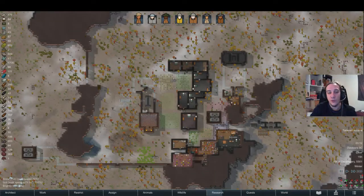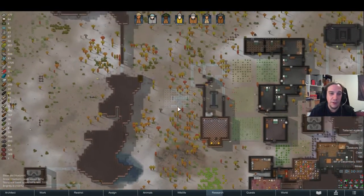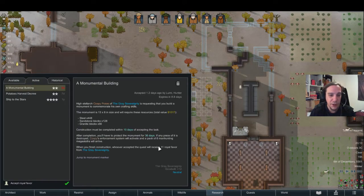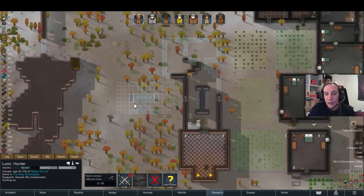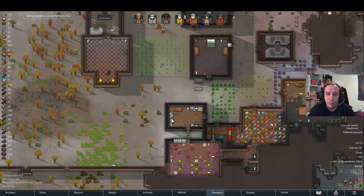Hi there, dear friends of RimWorld, and welcome to chapter 13 of my royalty playthrough. It's winter, and I left the colony off at a very exciting point. I have to build this thing here, and once it's done, I have to protect it for 36 days, and that's going to be the point where Lumi will be promoted to the rank of Praetor — a big shot in the Empire.